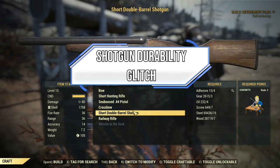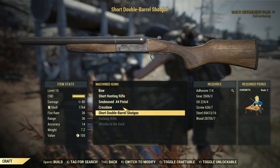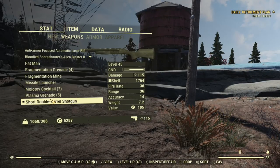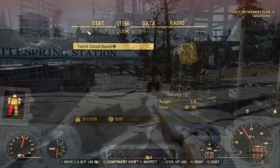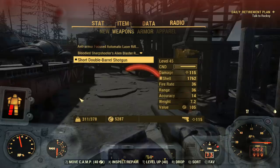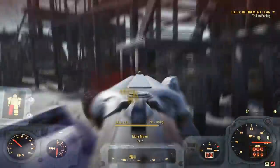Now let's talk about the shotgun durability glitch. There is a glitch going on right now — if you go to your crafting station and craft down a shotgun, it doesn't matter which one it is, just choose one and craft it down. You'll notice your durability is there, but if you start to use it — and I'll show you here shortly — I've not used the shotgun at all. The durability is still the same, and I'm going to fast forward through this so you can see that I did indeed use the shotgun.